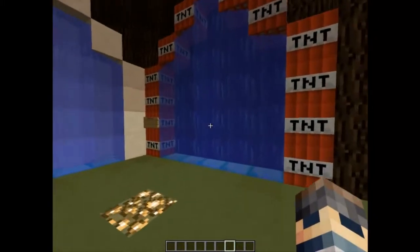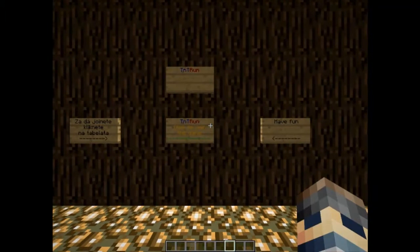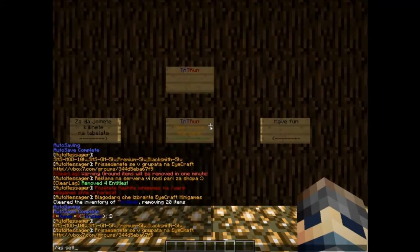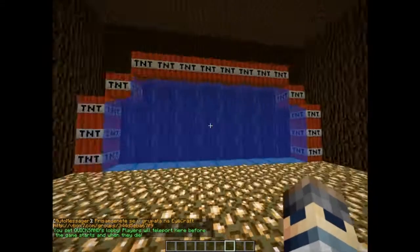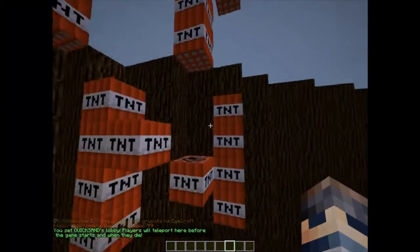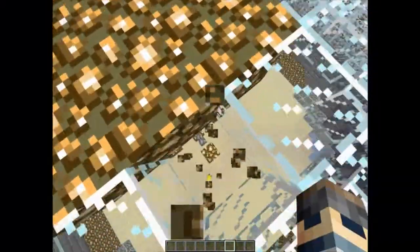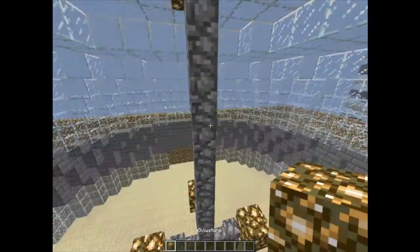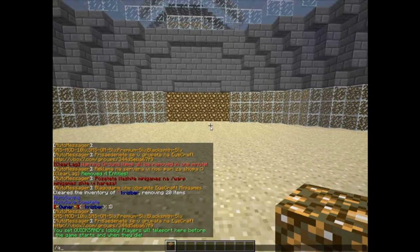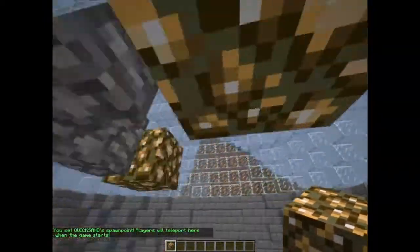First what you need to set up is the lobby. To set up the lobby you just write 'QS set lobby'. And then the second thing you need to do is set up the spawn. Write 'QS set spawn' and then you're ready to play.